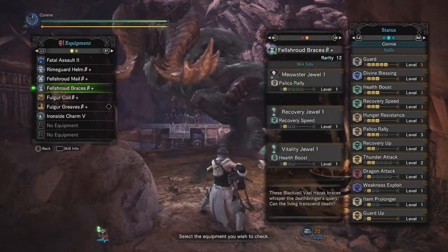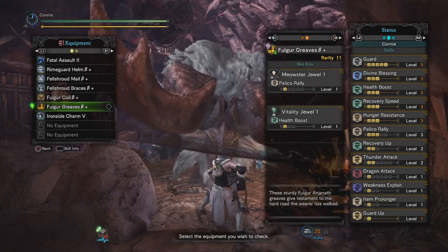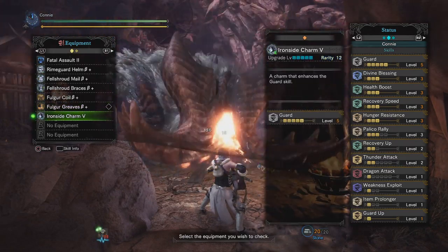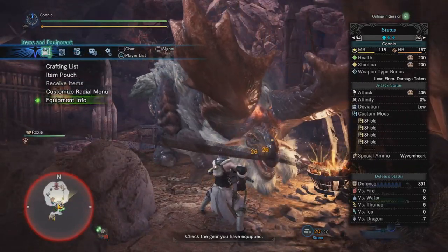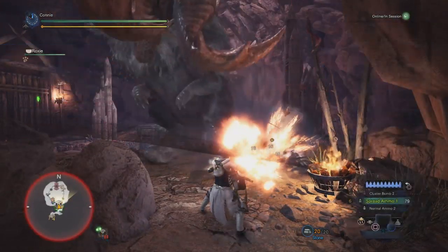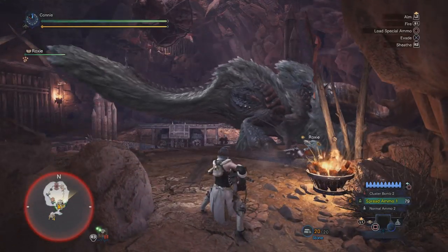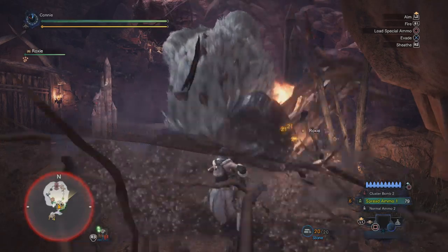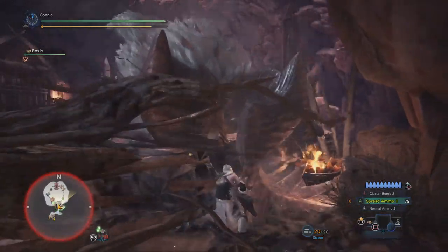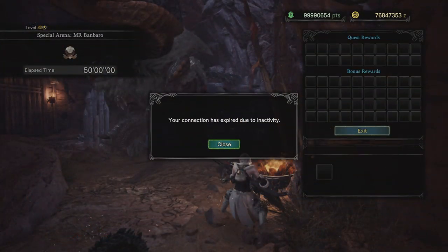I'm just sort of showing off this set here: two pieces of Valhazak, two pieces of Fulgur Anjanath. The Guard Charm is at level 5. You can swap these pieces out and it really doesn't make much of a difference. So if you don't have the Guard Charm or the Guard Decorations, you can easily just swap out the Fulgur Anjanath pieces, because I found that my stamina bar never got anywhere near being minimised. For now you can see that even when Banbaro does its biggest attack and charges into me, it barely does a dent in my stamina, and it has a long end lag after that.